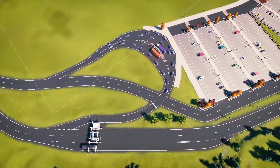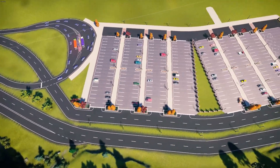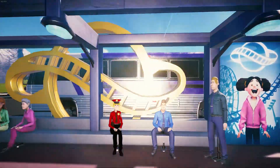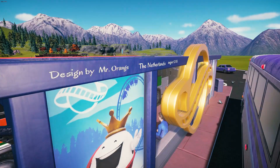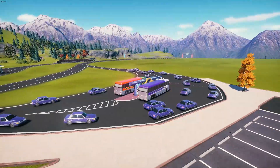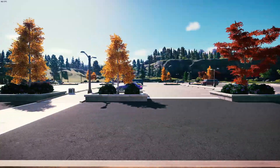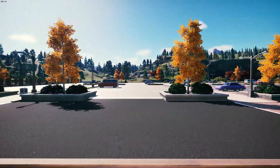This is the overview for the traffic pattern that we've got established — this was the best that I could come up with. I looked at Carowinds' parking lot for traffic flow. For the actual bus station pickup zone, we're using a wonderful blueprint from Mr. Orange. I really enjoy the simplistic and Planet Coaster themed look to this bus station. I will be making a collection in the Steam Workshop of all of the blueprints being used in the park that are not something I have created.